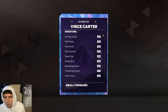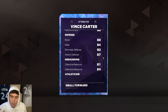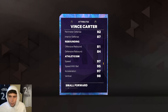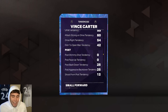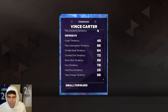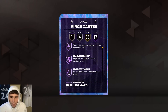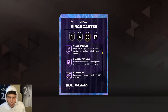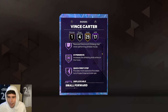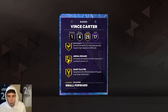6'6", 220 pounds for Vince. 96 three-ball, 98 driving dunk, 92 ball handle. Defensively: 80 block, 94 steal, 92 perimeter, 87 interior, decent rebounding stats. 97 speed, 93 lateral quickness. Tendency-wise, decently solid all across the board. 17 Hall of Famers: Bully, Fast Twitch, Fearless Finisher, Limitless Takeoff, Post Riser, Agent 3, Catch and Shoot, Dead Eye, Limitless Range, Clamp Breaker, Handles for Days, Hyperdrive, Quick First Step, Unpluckable, Anchor, Glove, and Pogo Stick — all on Hall of Fame.